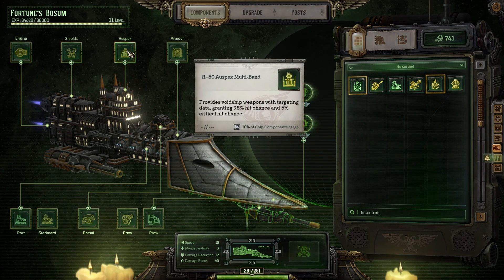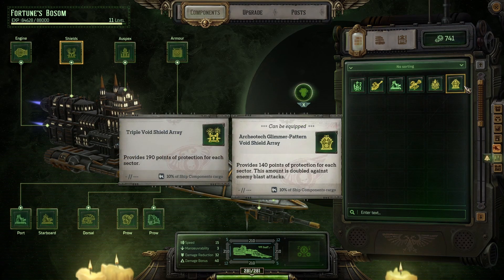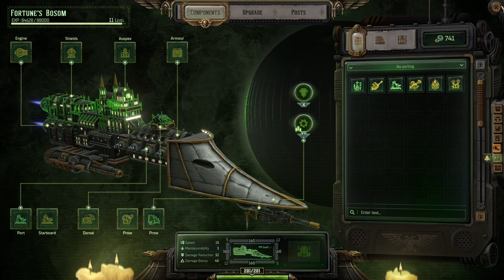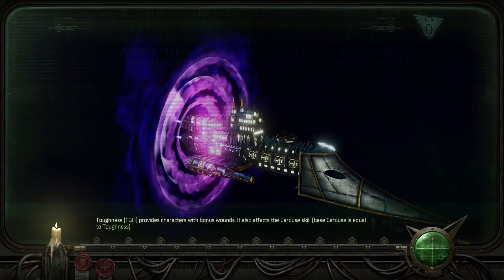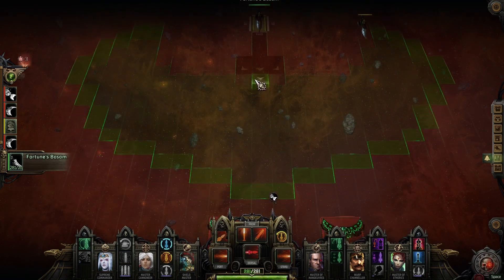Let's see what I have — all specs. Right now I am dealing with a lot of Necrons, and they usually use energy blast attacks. This is gonna be harsh.